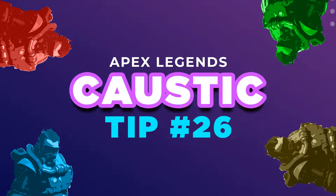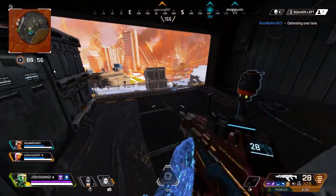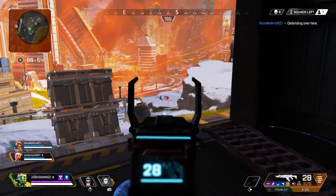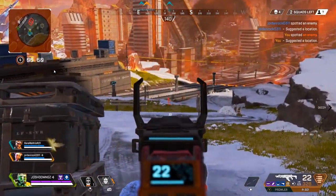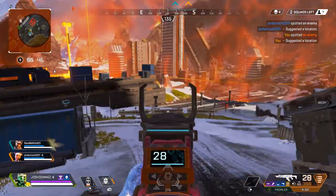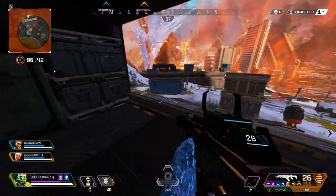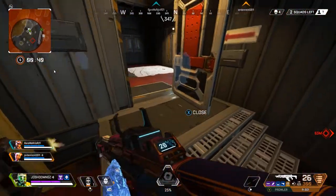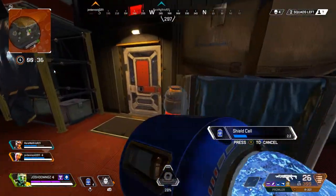Tip twenty-six: always be well aware of your tactical ability count. Remember you can only place six gas traps in total at any time. I'm solidifying the bottom of this building so enemies cannot push in, while my teammates up top are shooting and sniping from the roof. Always stay aware of how many gas traps you currently have placed.